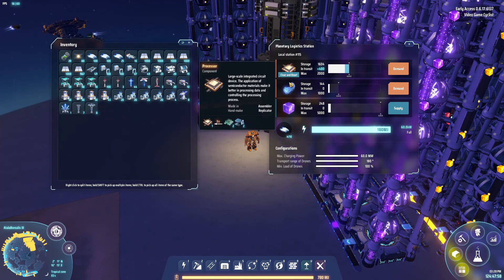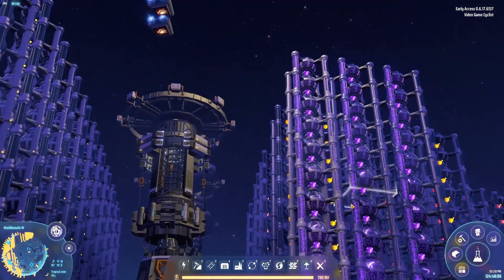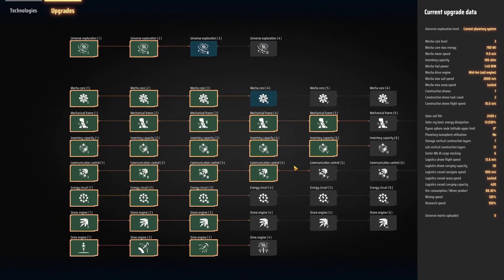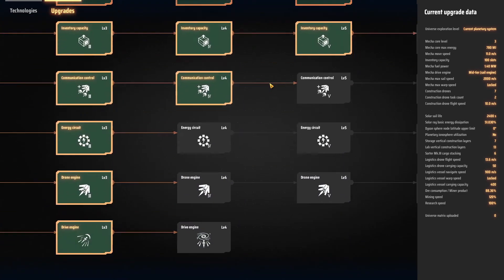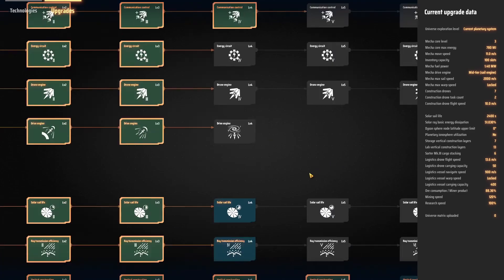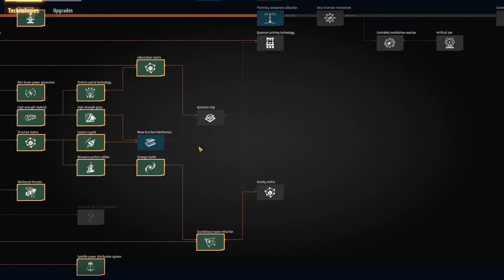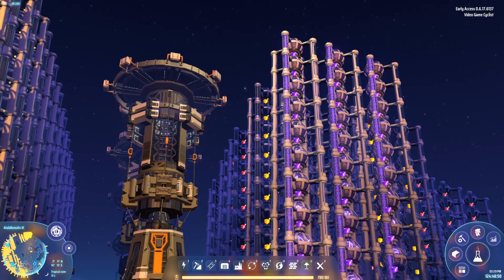Once we have 5,000 filled up, we can just let everything rip on the research. Next episode, we should have then researched Mecha Core Level 4 — boom, that unlocks the sky. Then we can come down here and get Drive Engine, because we need Mecha Core Level 4. Then we can finally use the Warper to go and visit another star system, and we'll see what's going on out there.